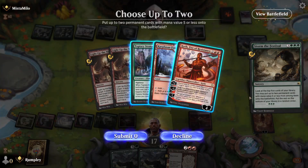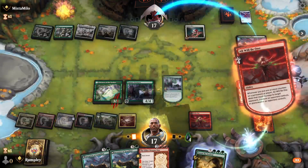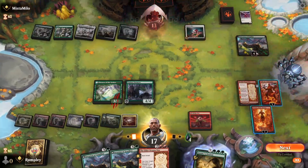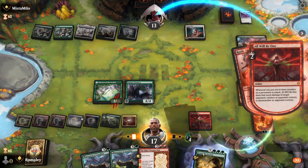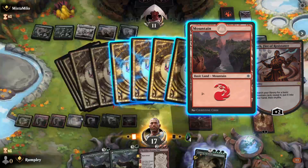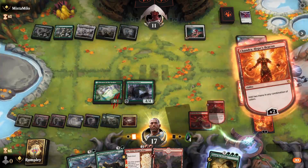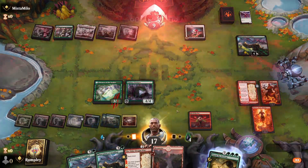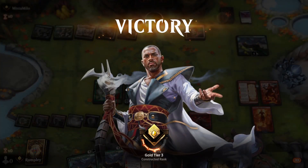Storm the Festival resolves — we copy an instant or sorcery spell. We'll get All Will Be One and Elder Dragon War. Let's shoot our opponent, deal damage to everything, get the Topiary Stomper. You're with Phyrexia now. Four damage to them, get a mountain — even more triggers while we're going off. GGs, that was incredible — great start.